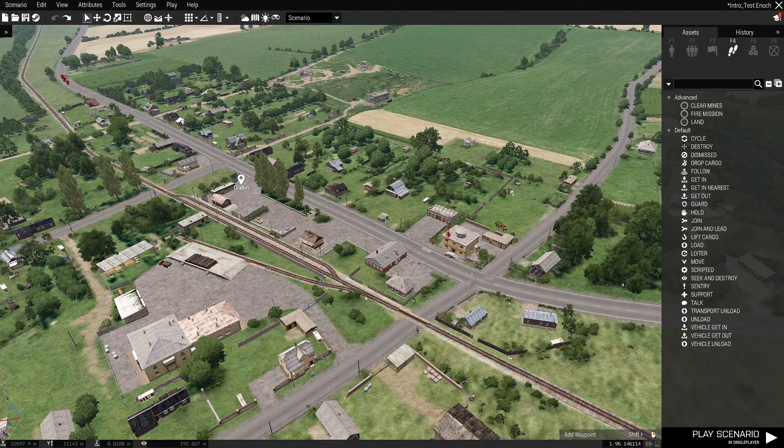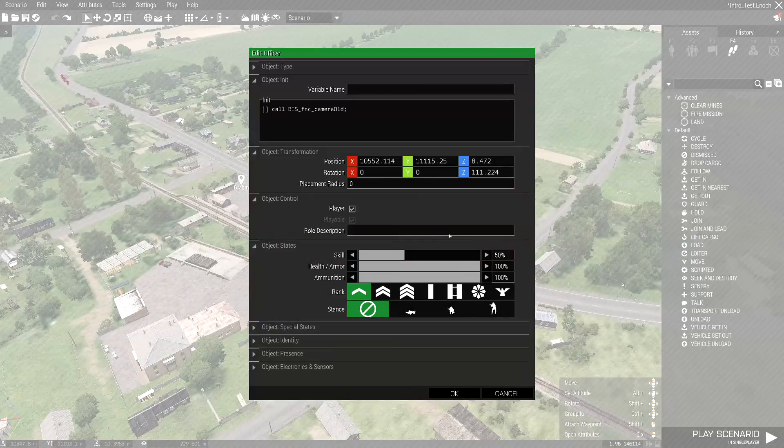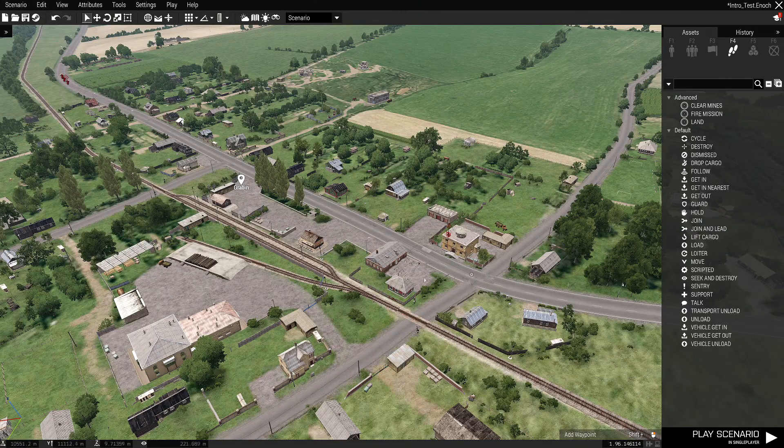We'll go back to the SQS file and our last instruction is to replace the camera old script with this. Just literally copy that, go back to your mission, back into the player, delete that, and paste in this. So when the mission starts, before you get to use the player, this will start — which is our intro. Once the intro expires and the cameras are terminated, you'll then get to your player as the player. That's why it's important to set the intro up as a part of your mission. And that's it — that's how you create an intro.